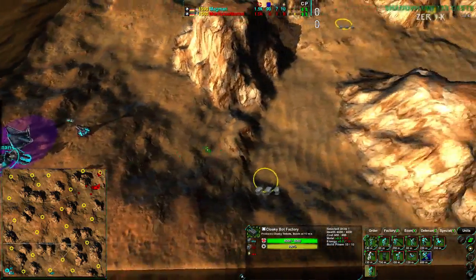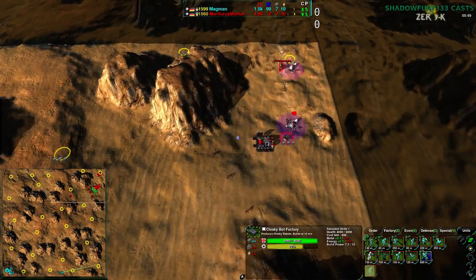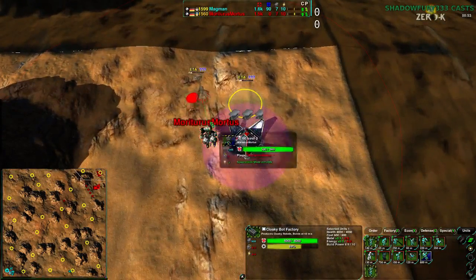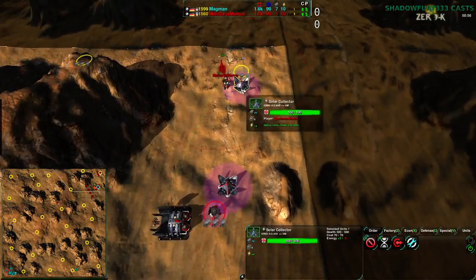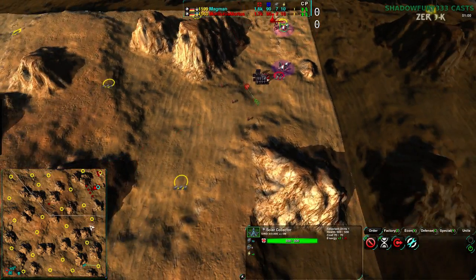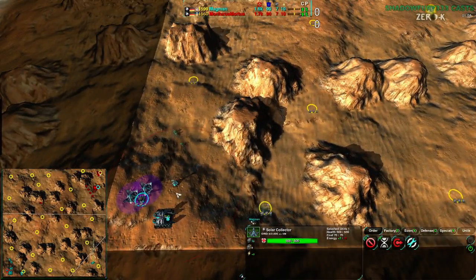You actually have these two-and-two-thirds value metal extractors not too far away from your starting location, but still a bit of a walk. Right now, Mortarus is going to be slightly ahead economically, but is more worried about getting the Lotus up first, worried about Magman's Glaives coming in to harass.